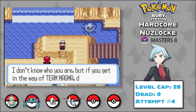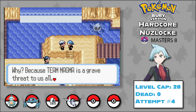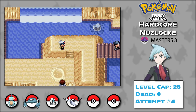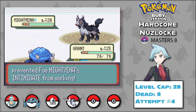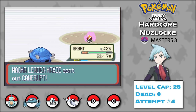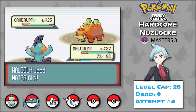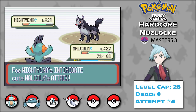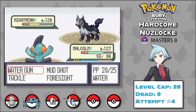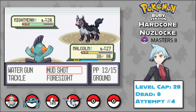We move on to Meteor Falls, where Team Magma is mugging Professor Cosmo for a meteorite. They run off to Mount Chimney to make the volcano explode, so we follow to stop them. We challenge Maxie at the crater of an active volcano. He sends out Mightyena against Grant; Maxie switches to Camerrupt, so I switch for Malcolm. Water Gun does massive damage — a super potion isn't even enough to save Camerrupt. Mightyena comes back in and intimidates Malcolm, but I alternate between water and mud attacks to defeat it.